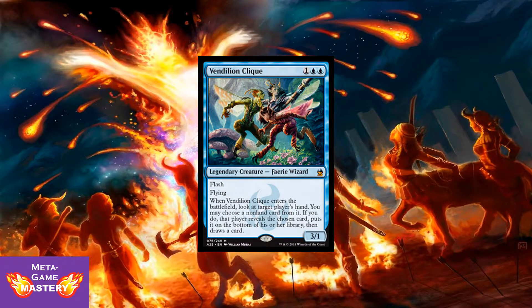Here we have Vendilion Clique — 3 CMC, 1 colorless, blue, blue for a 3/1 legendary faerie wizard with flash and flying. When Vendilion Clique enters the battlefield, look at target player's hand. You may choose a non-land card from it; if you do, that player reveals the chosen card, puts it on the bottom of his or her library, then draws a card. This card is obscenely powerful for its mana cost. It's so versatile — you can flash it in as a removal spell, flash it in as an aggressive attacker, or disrupt your opponent's hand in amazing ways. Very powerful card for any format.